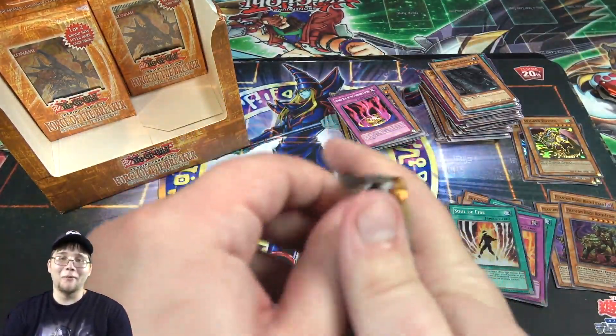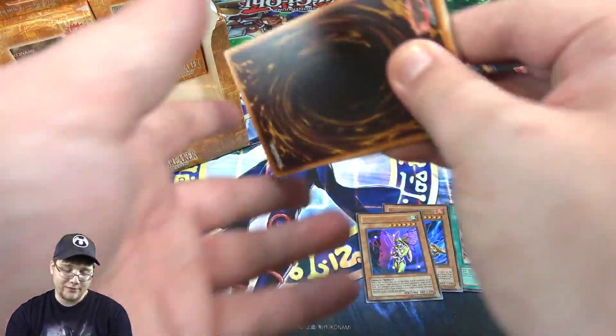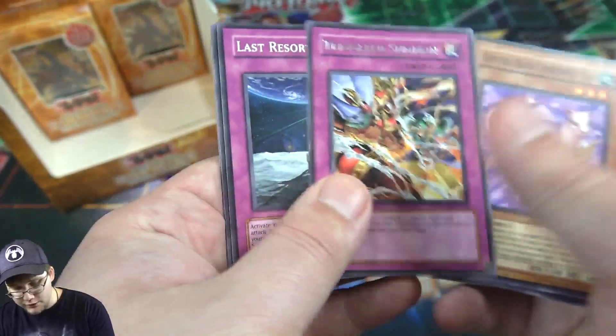I'm just hoping I'm going to see one of the main Crystal Beast cards like Sapphire Pegasus, or like I said, Rare Value — I remember that being very tough to get from this. And I believe it's also an Ultimate Rare, so that'd be good. Triggered Summon — not bad at all.